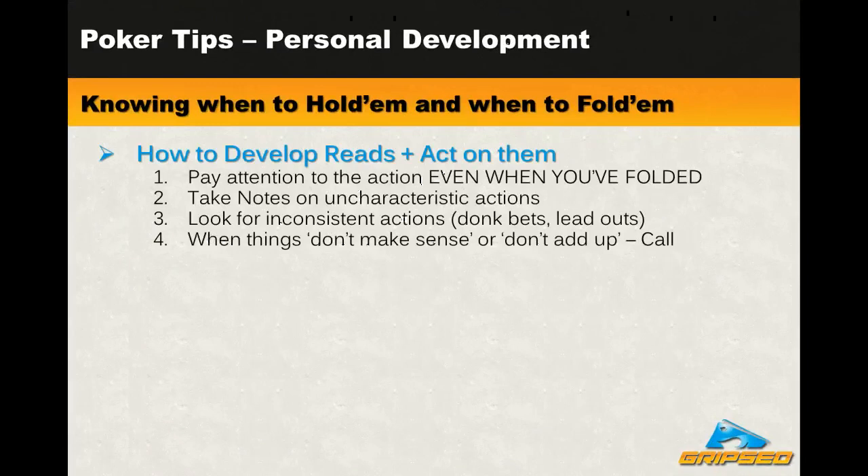When things don't make sense or don't add up and you can't really figure out a real hand your opponent would actually do that with, it's probably because there isn't one - and therefore they almost have to be bluffing. In these situations, go ahead and call because there's a really good likelihood your opponent's bluffing. You may sometimes be surprised at what they show up with - occasionally they'll have caught a two-outer on the river. But all you have to do is make a note of that, and next time you're in that situation you'll have more information.